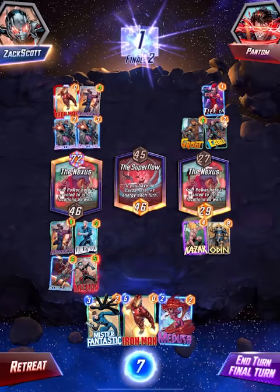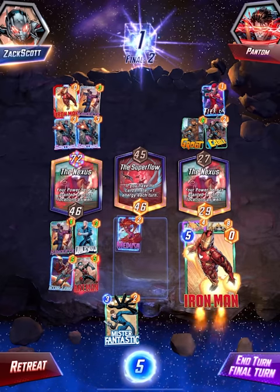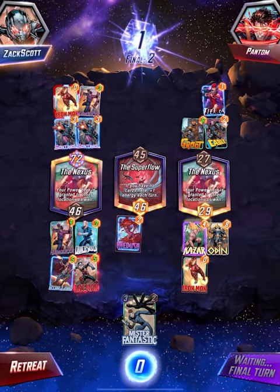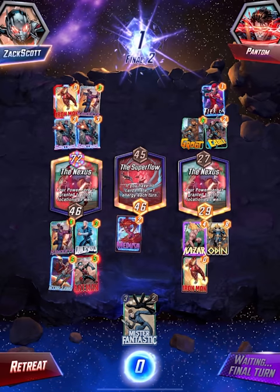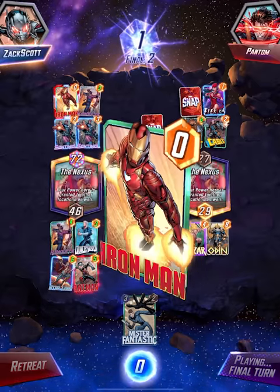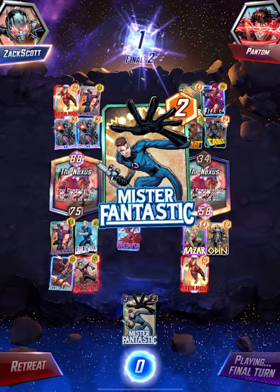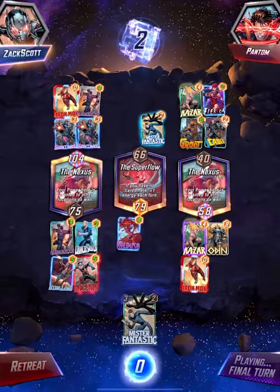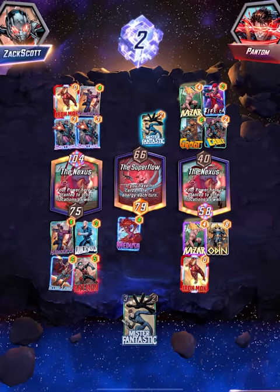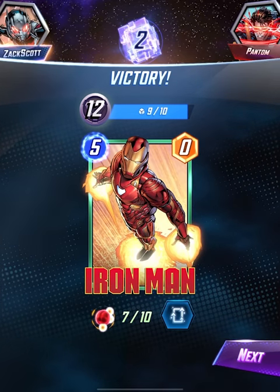I can play Forge and then double with Iron Man, or I could double the other one. Medusa gets four, Iron Man doubles his - 24 to 58. There you go, that's a victory for me! I'm still pulling it off somehow.